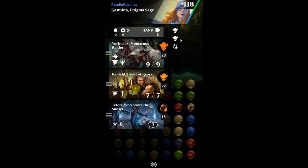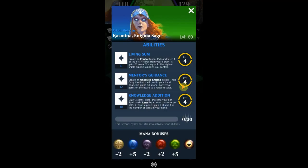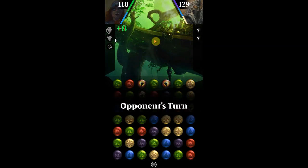Looks like we got Vorinclex early and Kamal early — this is great because it's going to give us that buff all the time. We can get these guys down and protect them; that's going to be huge for us. This deck is for Kasmina, because you get a whole lot of mana bonuses for blue and green, and some for red as well. Let's keep that in mind.